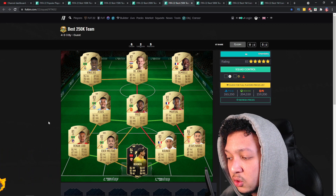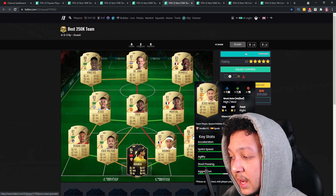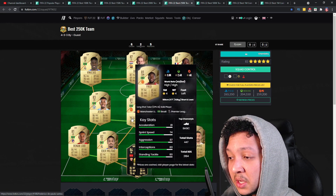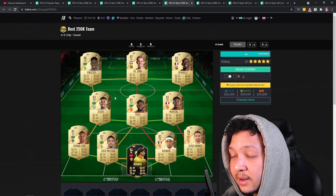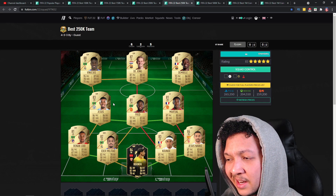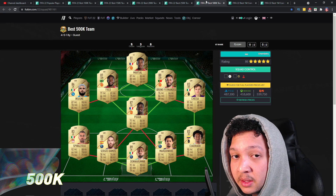Moving to the 250k team, we've got an in-form goalkeeper, Kunde, and Adam Lltau. For fullbacks, Renault-Lodi is in there - he looks like an honest solid beast with 87 pace, good acceleration and sprint speed. Not many people use him but he could be really good. Jesus plays as attacker, with Fred and De Jong as your CDMs. I would go 4-4-2 with Fred and De Jong as CDMs. In the future you could upgrade Fred to Pogba - he is so good. Martial and Jesus as strikers, Dembele and Vinicius on the wings.